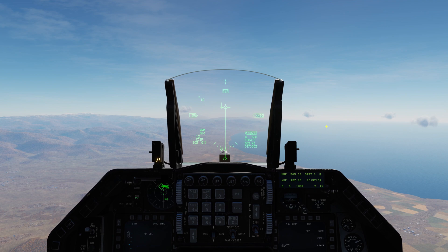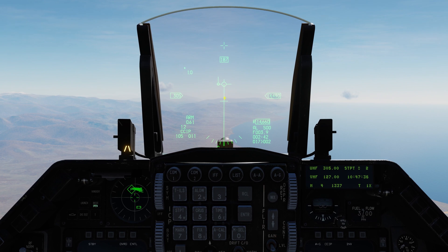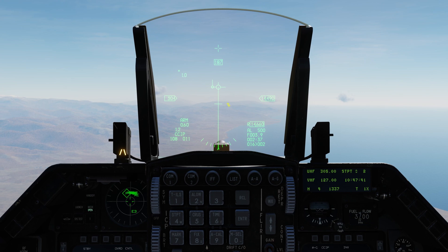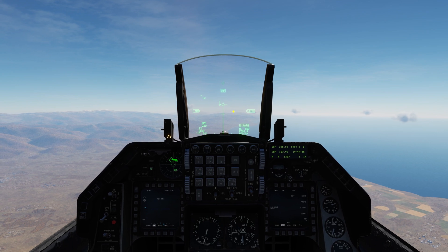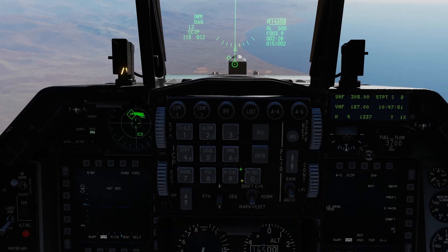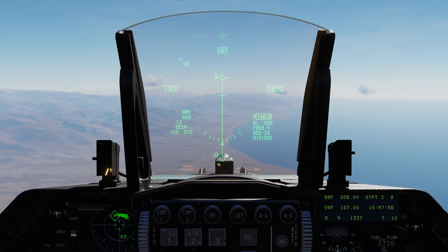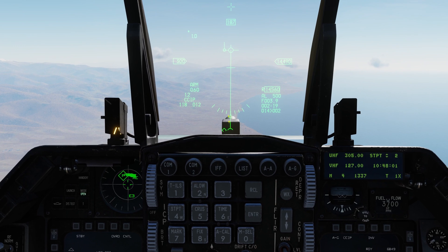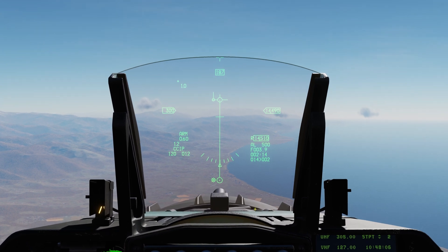Zooming in, we have our bomb fall line. This is the TDC — target designate queue — which indicates the pipper is actually below the HUD line. Whatever distance it is from this line to the pipper, that's how far below the pipper actually sits. So the pipper is actually down here — this is a simulated pipper which we use for targeting.